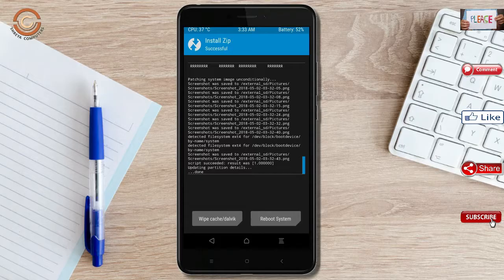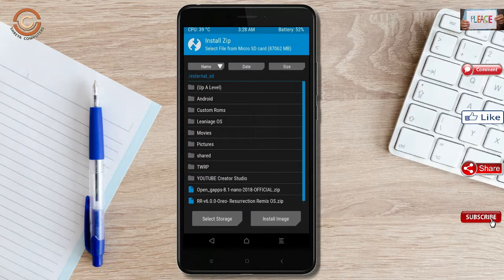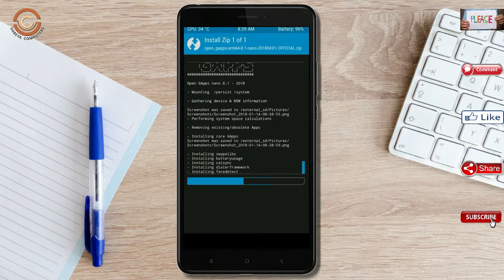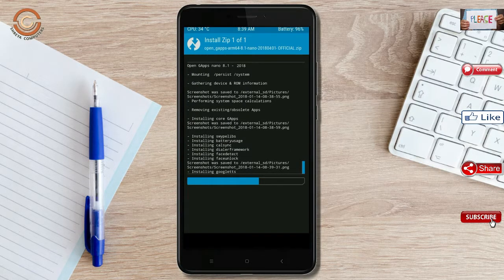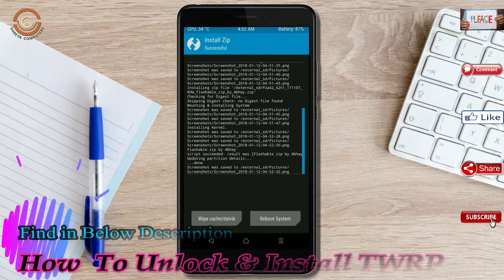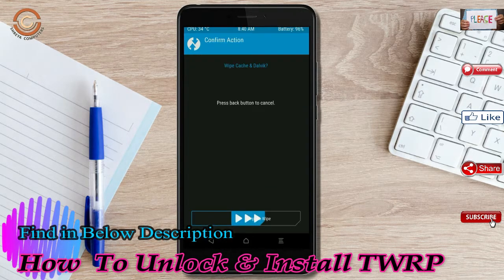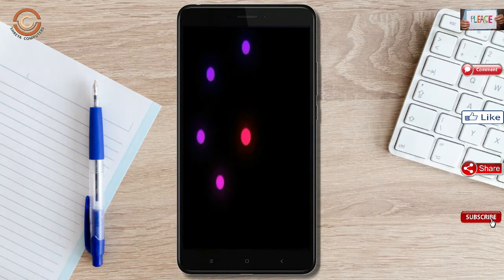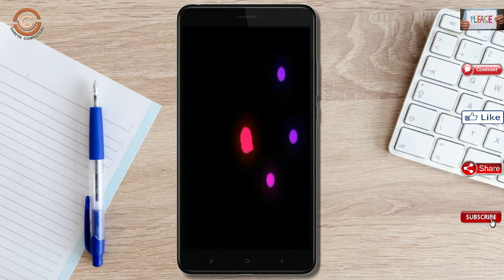Click on back, then select the GApps. After selecting these, swipe right to install. Before we proceed to reboot our system, we need to wipe temporary data again. Select wipe and swipe right to wipe data.